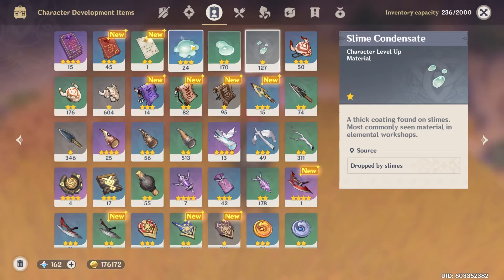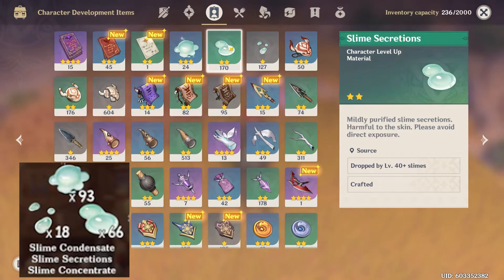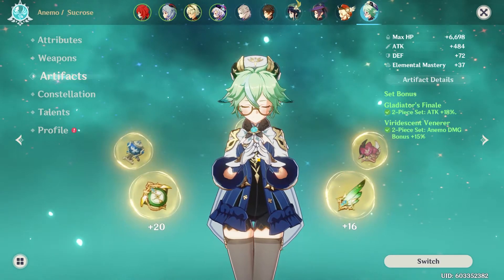Not including ascension, for leveling all of Xiao's talents to level 10 you'll need 93 Slime Concentrate, 66 Slime Secretions, and 18 Slime Condensate — which most of us probably won't have, but you'll need a few to ascend his talents. So definitely start stocking up on slimes now.